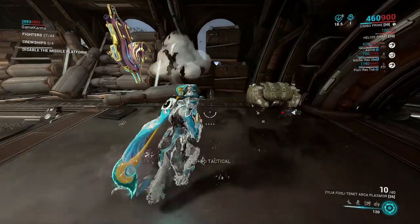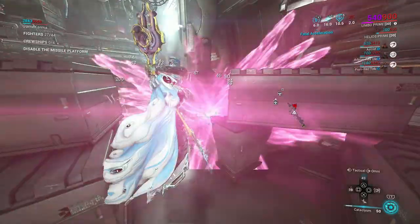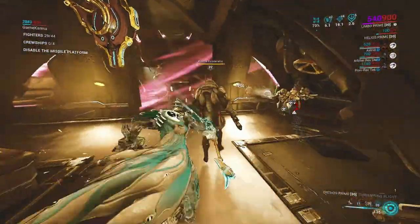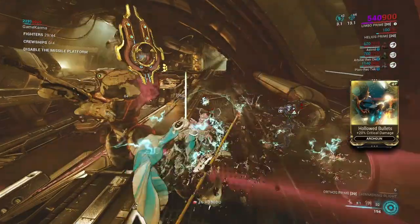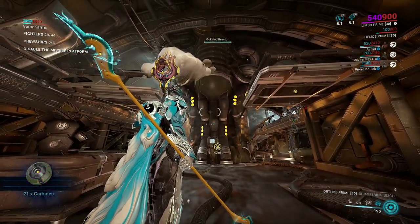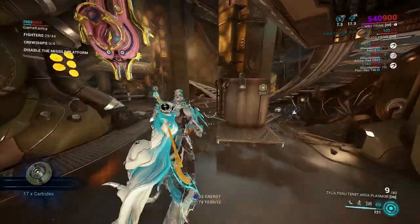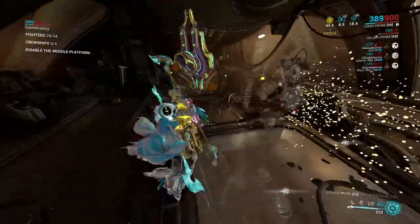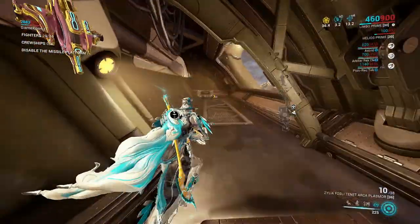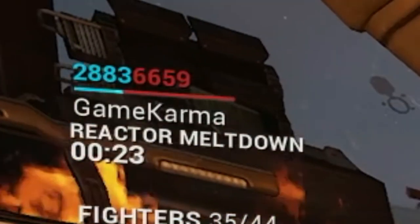Your job is to enter all four cruise ships — do not blow them up with your artillery, as that would defeat the purpose of this farming method. When you enter the cruise ships, defeat all the enemies and open all the containers and lockers. When you get to the middle of the ship, there will be a pillar that can be destroyed. Try your best not to hit the pillar until all the enemies are defeated and the resources are gathered.